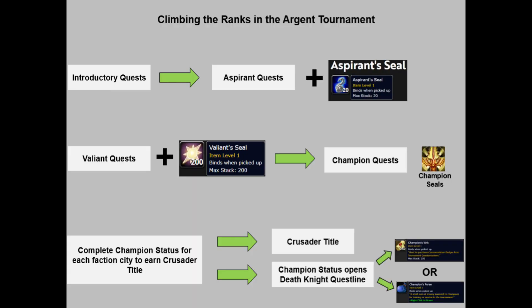The path to earning champion status is a long one. When you first get to the Argent Tournament grounds you will have to complete all the introductory quests. After completing those, you'll have access to the aspirant quests, which reward aspirant seals. After earning 15 aspirant seals, valiant quests become available, rewarding valiant seals. After earning 25 valiant seals, champion quests will be open for your faction city, as well as valiant quests for other races in your faction.